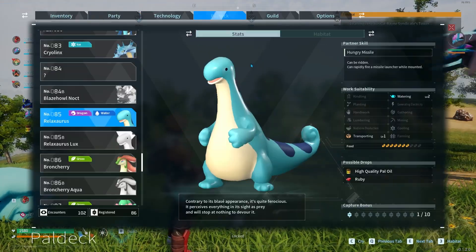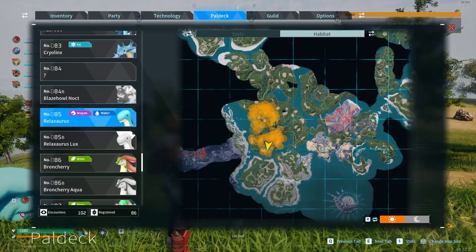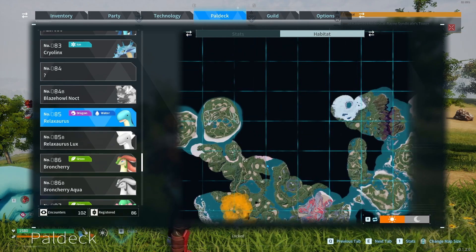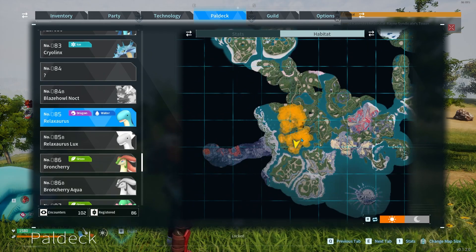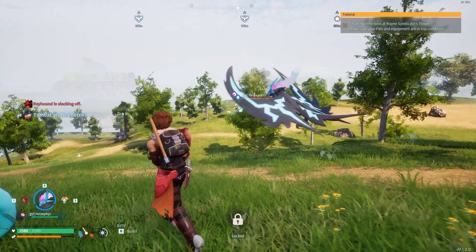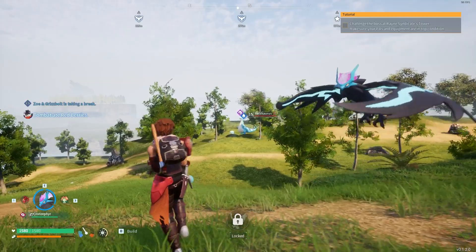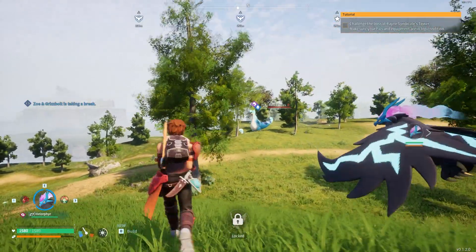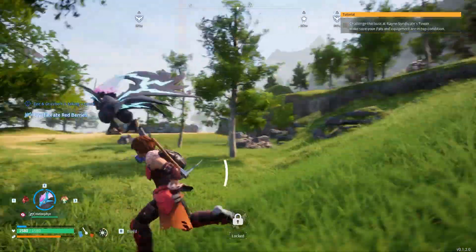Now if we look in the Paw Deck you can see their habitat — this is the region of their habitat, and it doesn't change at night. I like to be in this region for high quality pow oil mainly because Relaxesauruses are easy to kill, easy to catch, they drop a lot of pow oil, easy to spot, they're very big, and a lot of them spawn.